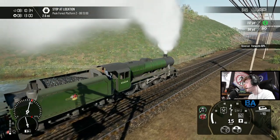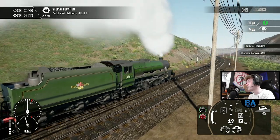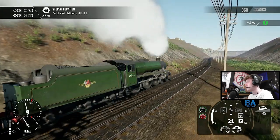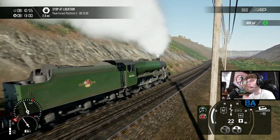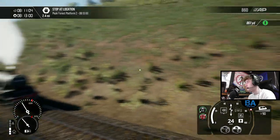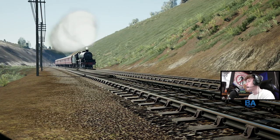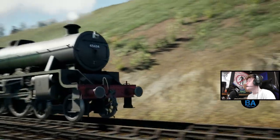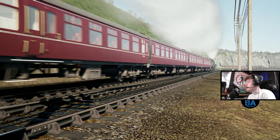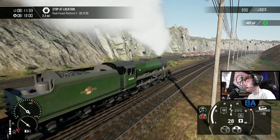Still quite a steep gradient up here, although we should be alright - we're only four coaches which is nothing really. So we're coming up to the mining area. If you've seen the 4F banking video, that's where this one sort of begins and you take it up to Peak Forest. Quite a cool operation to see. Just a nice gentle route really - a slower pace compared to Spirit of Steam, which is quite nice.